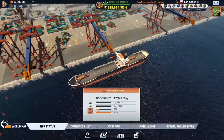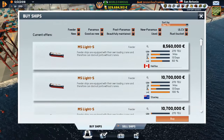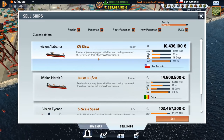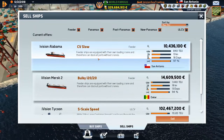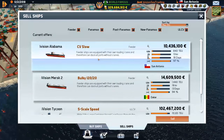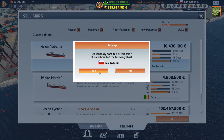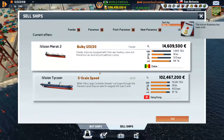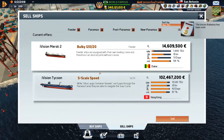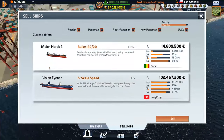Mr. Alabama is waiting in port. Let's sell it and get 10 million euros. Goodbye — you've been a great ship! Your crew is being reassigned to the Eye Vision Tycoon. That's what happens: you start out working in a feeder ship and before you know it, you're on the best ship in the fleet.